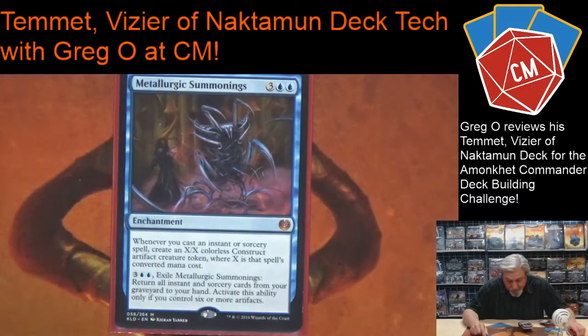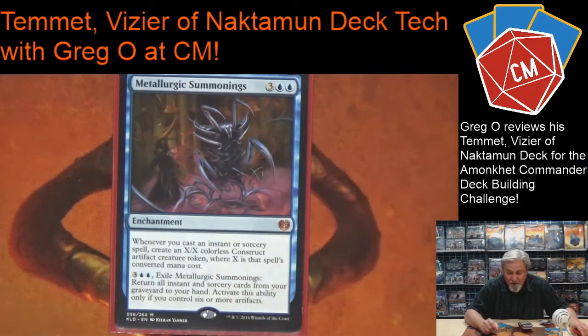Metallurgic Summonings is crazy good — if I cast an instant or sorcery, and you've seen a bunch of my instants and sorceries, I get an X/X colorless Construct artifact creature token equal to its spell's converted mana cost. That's why I'm playing some of those expensive counterspells — to get a five-five Construct out. Then I can exile Metallurgic Summonings as long as I have three artifacts, and it puts all my instants and sorceries back in hand. Really, really crazy good.